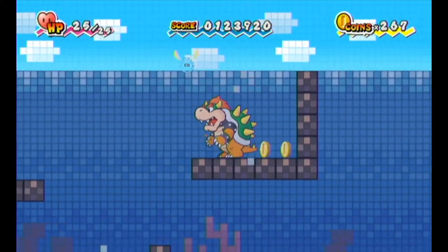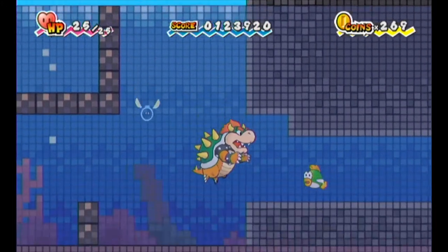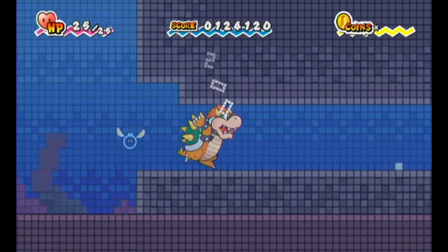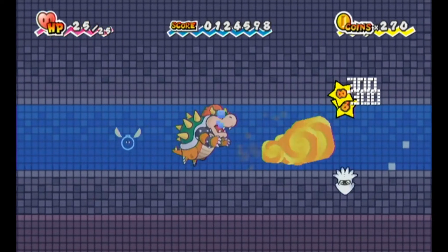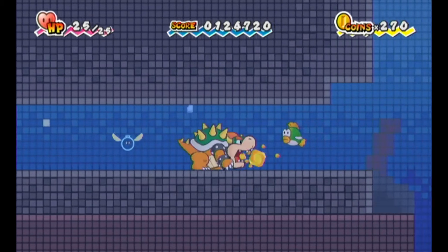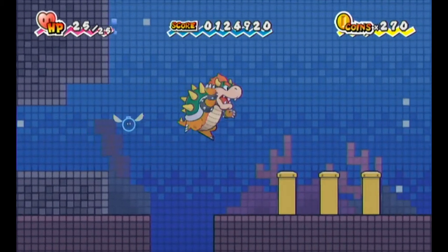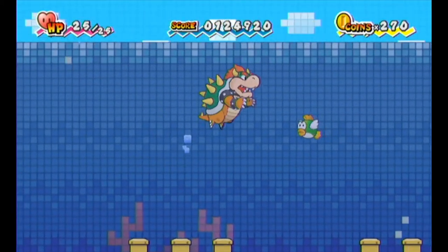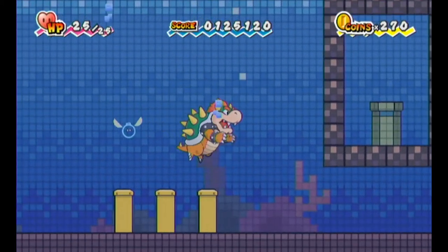Bowser is actually quite good for this level since you can't jump on enemies underwater. And right here we have some weird yellow pegs that we cannot do anything about just yet, but we'll come back to that later.